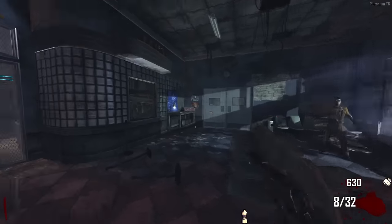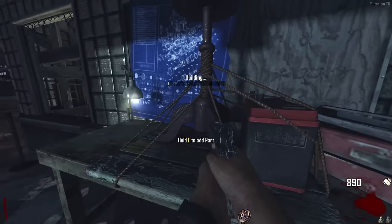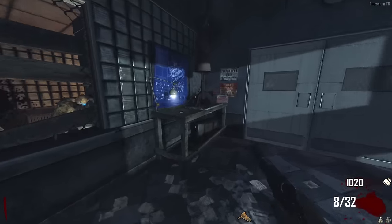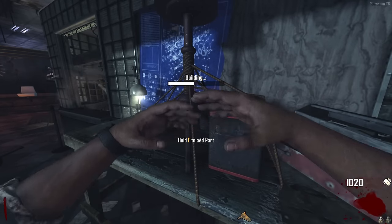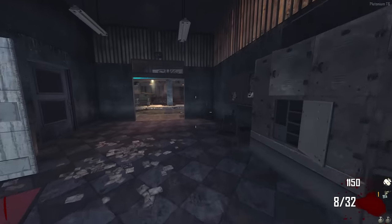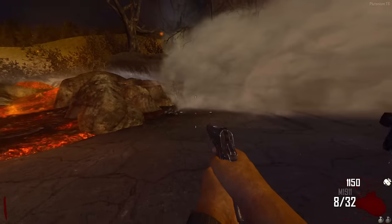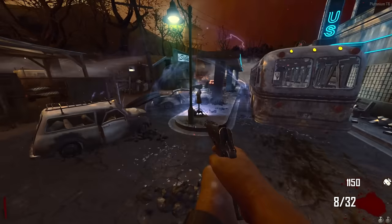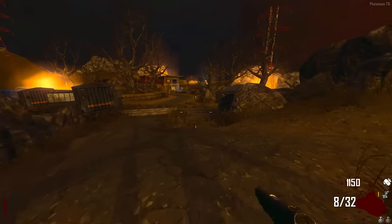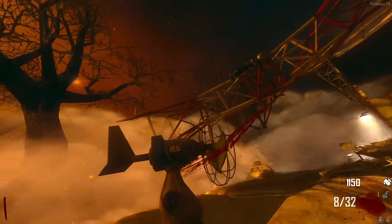Here we are on our first map, Transit. Now if you know anything about Black Ops 2, when it comes to the Victus easter eggs there are actually two sides - the Richtofen side or the Maxis side. I'd be clickbaiting if I said I was doing every easter egg without doing both sides, so we're doing all seven in this video. I'm starting with the Richtofen side, since the Maxis side is actually the canon side.